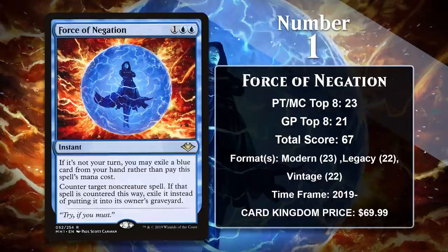At number 1, it is Force of Negation. It's part of the same cycle as Force of Vigor. Force of Negation is a powered-down Force of Will — it can only counter non-creature spells, and it can only do it for free on an opponent's turn. It does exile the spell and costs less to cast than Force of Will, but overall it's still a weaker card. But it turns out powered-down Force of Will is still really good. It's played in most blue decks in Modern, and in Legacy and Vintage it's often played alongside Force of Will, giving decks even more copies of a free counterspell. Force of Negation is going to continue to be played a ton, and in the long run it will probably outpace Plague Engineer. For now, at least, it's the card from Modern Horizons that has left the biggest impact on competitive Magic.